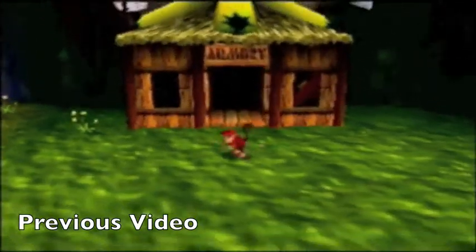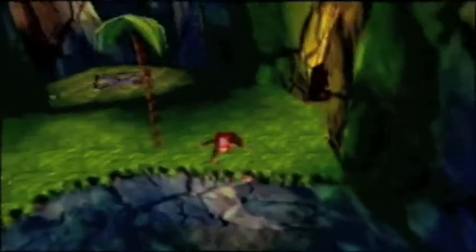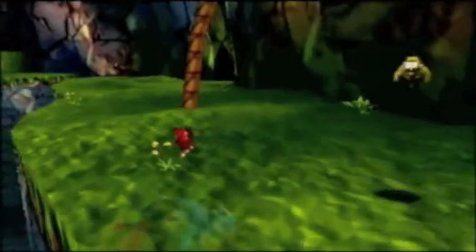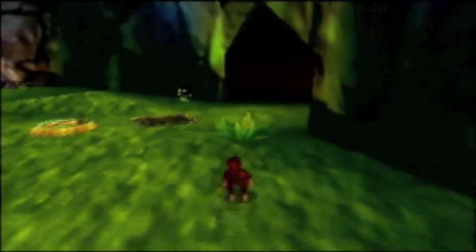Hello everyone, this is Mike1207 and welcome back to Let's Play Donkey Kong 64. In the last episode we freed Diddy Kong and got each of our characters their own weapons. For Donkey Kong we got the coconut shooter and for Diddy we got the peanut pop guns. Now that we have those we can come back here in the cave that we entered at the very beginning of this world and open up this gate.